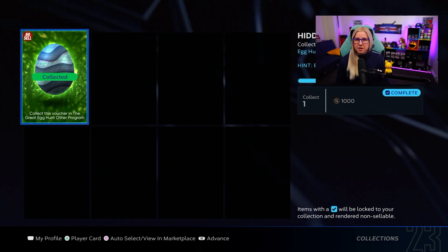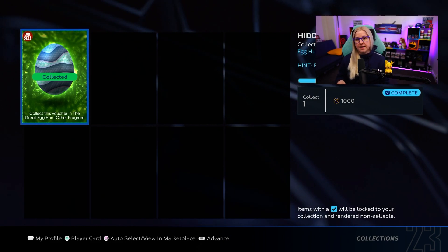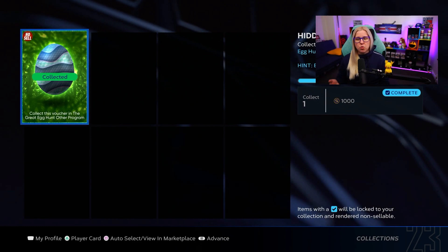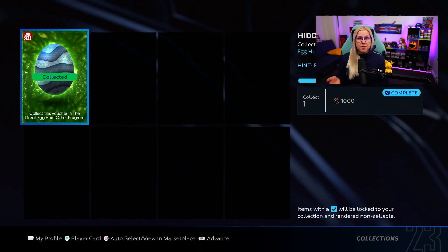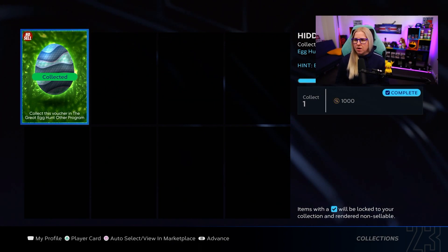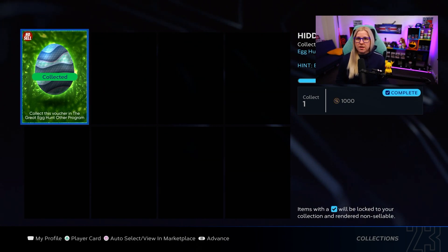Egg number nine was probably one of the easiest. Jump into an event game. A lot of people say you have to win, a lot say you have to lose. I personally won one game and lost one game, and I got the egg after I lost. So I don't really know if you have to lose or win — if anyone got the egg by winning, please let me know in the comments. For me, they gave me egg number nine by just losing the event game.